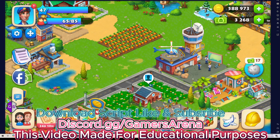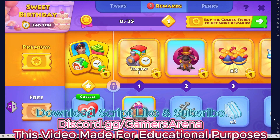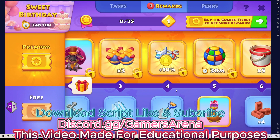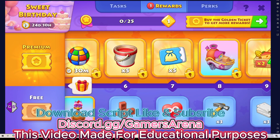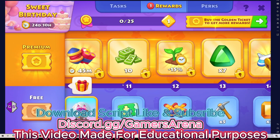Hey, what's up! It's nice guys from Gamer Arena. It's September 20th and there is a new golden pass released — it's called Sweet Birthday. This is what you get with it. Cute, nice — finally a sheepskin.